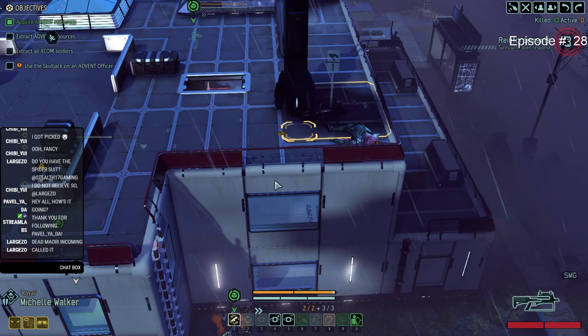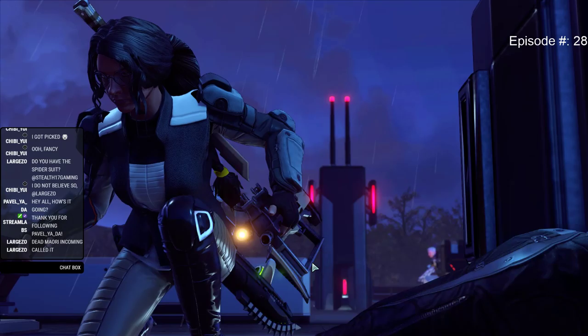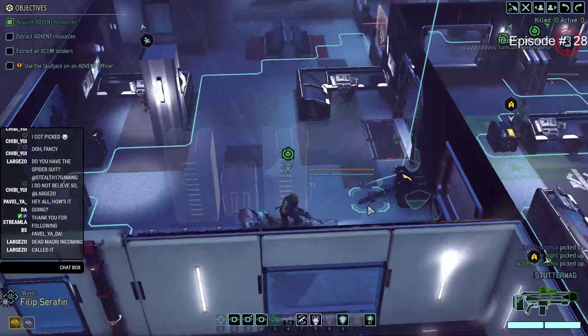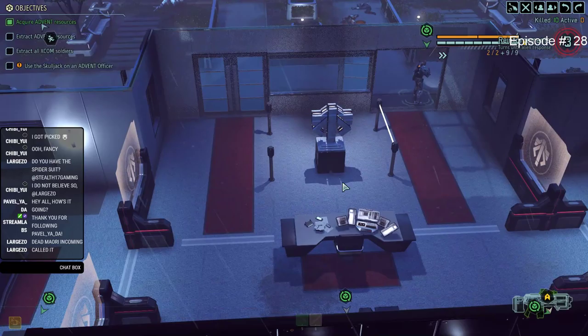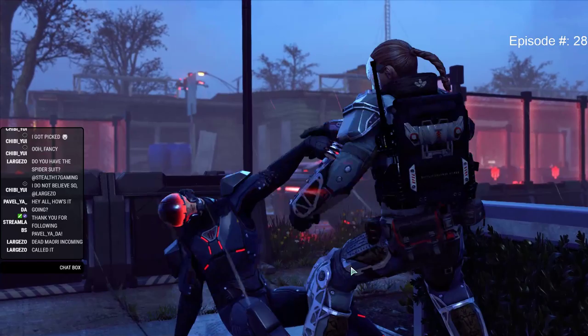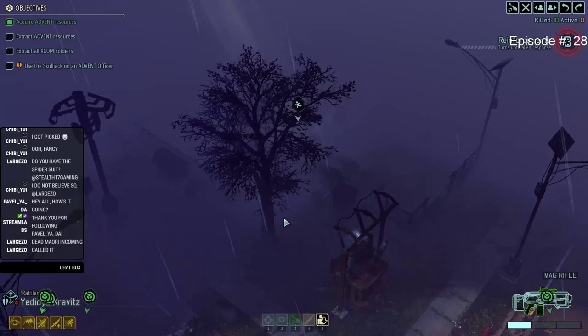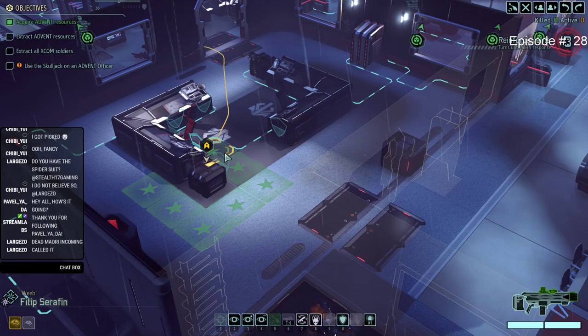Got it, moving. Pick up the loot that Maori left behind. Got the goods. Weeb, you still don't have a package. Moving out. We are, however, looking at an enemy squad that's going to be coming in very soon, so I need to start making my way to the extraction point. Three turns and then they're here. We still have a fair way to go. This is going to be a long walk with a very heavy muton on your shoulder — but get it done. Weeb, get in here.